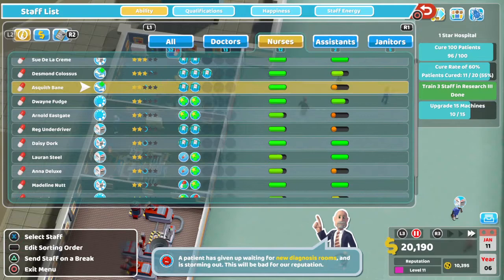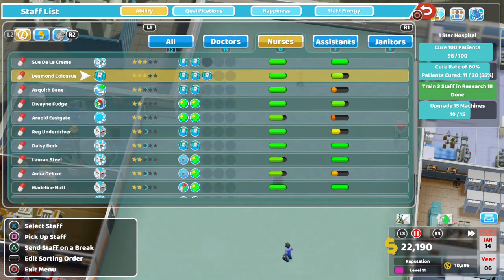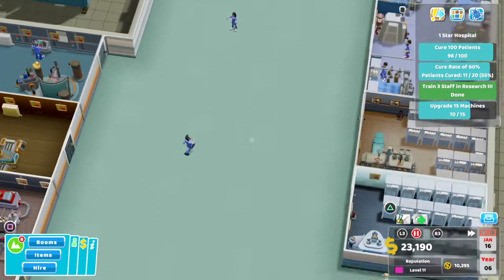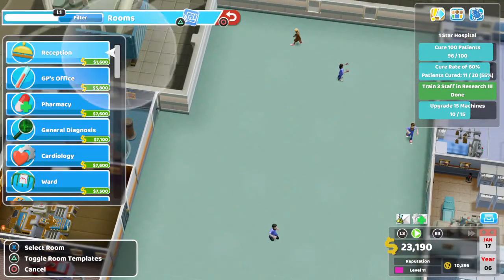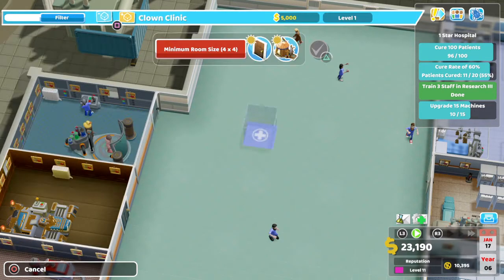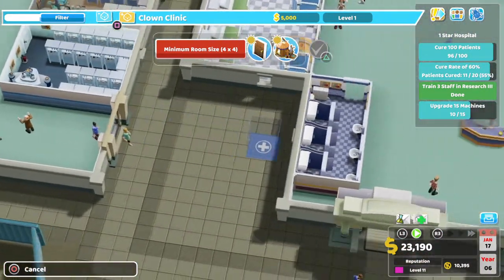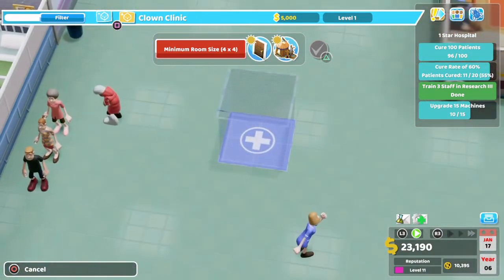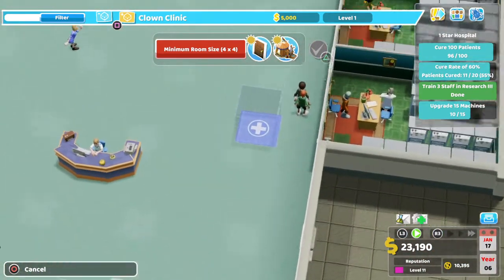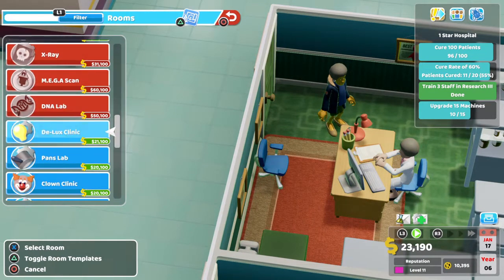What I would like to do is build some more treatment rooms. We have three treatment nurses at the moment for the two rooms, and two treatment doctors for the one room. So we can definitely get another treatment room in. Let's go for the clown clinic — although, have we seen that many clowns? I don't think we actually have. Let's have a look. There's a head office there — let's do a head office if we can afford it.